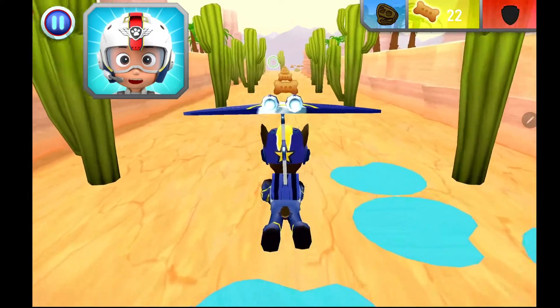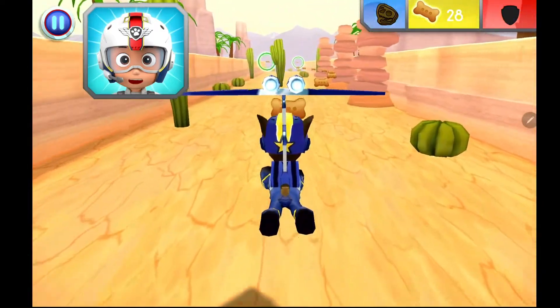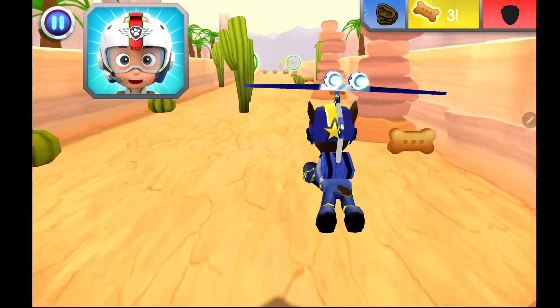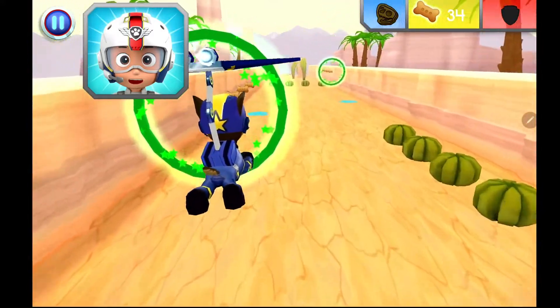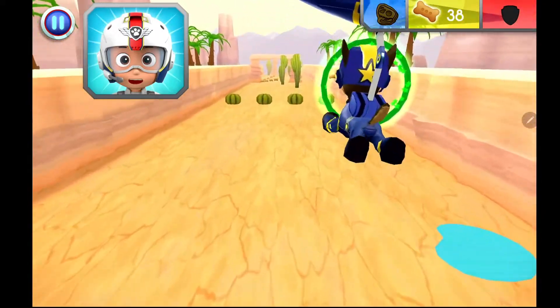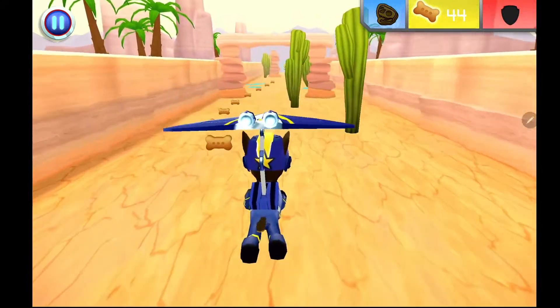Chase, come in. Rocky is over at the Adventure Bay Dino Day with Mayor Goodway, but a whirlwind scattered the new T-Rex skeleton's bones all over the canyon. Find the five bones so Rocky can put the dino skeleton back together. When you see a fossil, fly towards it to collect it. Chase is on the case!